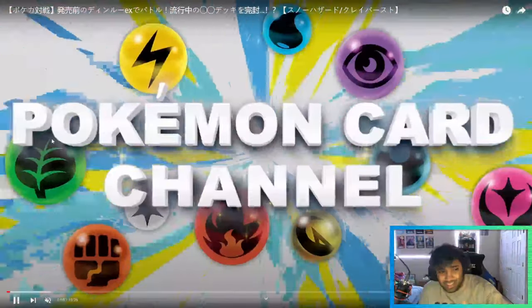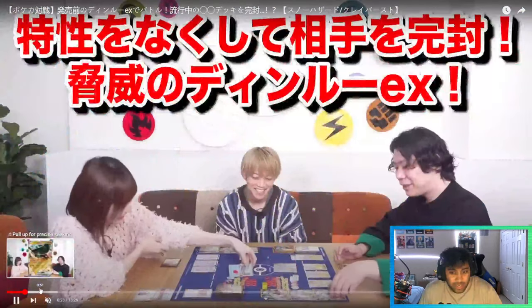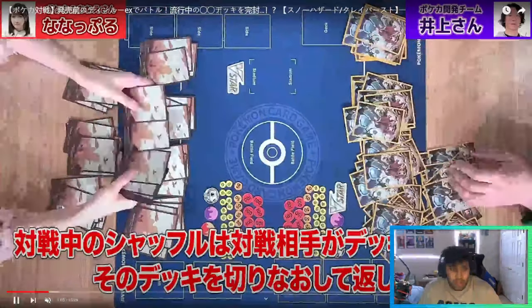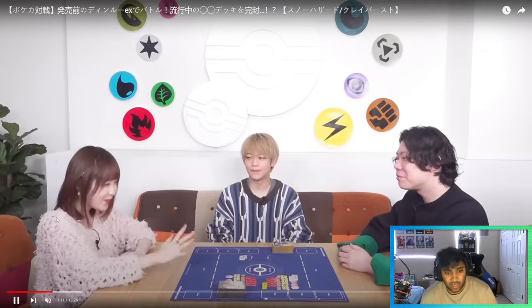If you guys enjoy this kind of content, please like and subscribe. I like to review these because it's a lot of fun to look at cards early and see the preliminary lists that are drawn up. Ting-Lu and Chien-Pao, I think, are the two that have the most potential out of the four Ruin Legendaries. Chien-Pao being the most powerful paired with the Iron Valiant. But Ting-Lu has a lot of potential with cards like Grant, Gutsy Pickaxe, things like that to accelerate your board. We have a lot of fighting support that's just been around but no good fighting Pokemon to pair it with, and Ting-Lu seems like a really good user of these fighting cards.